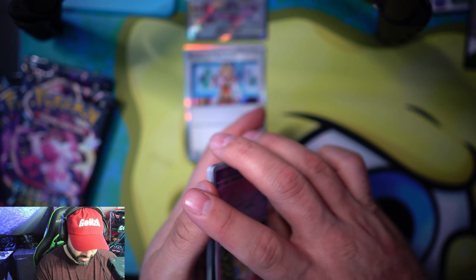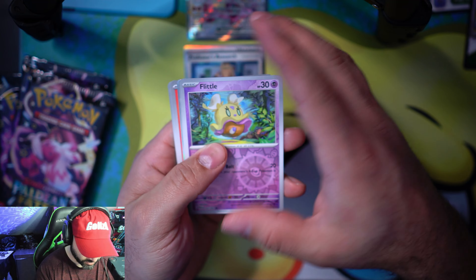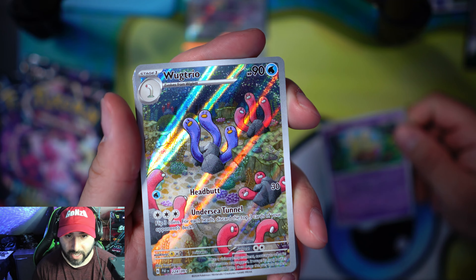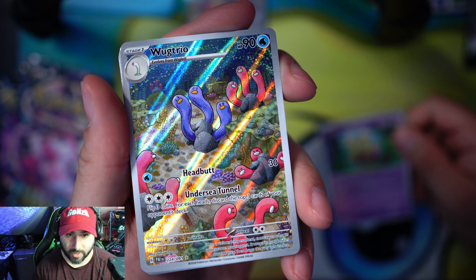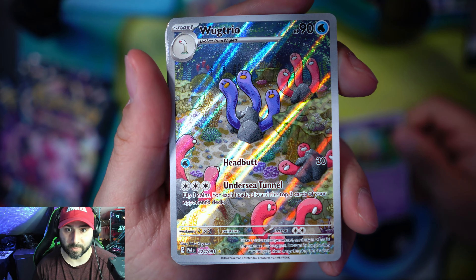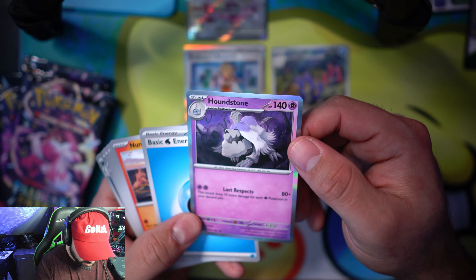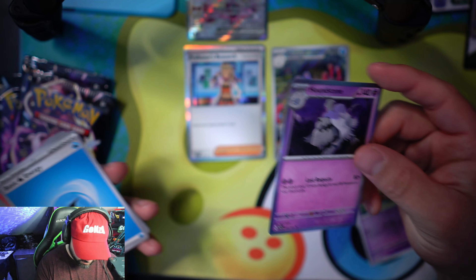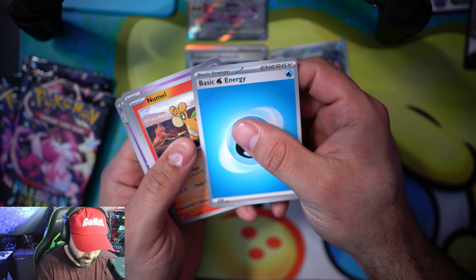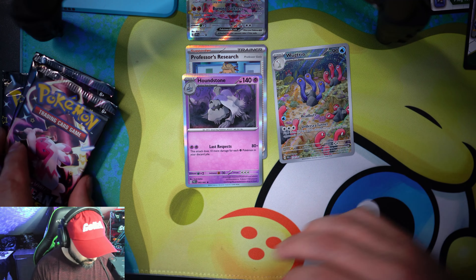Oh my God — we got a full art! It's the Walk Trio — Woktrio! There you go, full art Woktrio. I don't know how much these cards are, I'm going to look it up. That is a beautiful card. And a holographic Houndstone — I thought it was a reverse holo at first but it's actually a holographic Houndstone. And some energy.